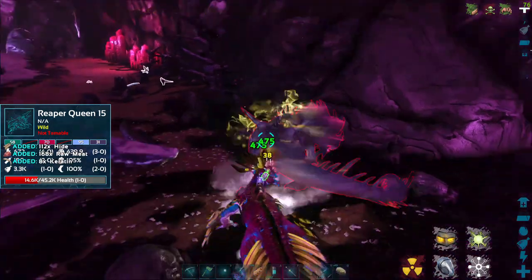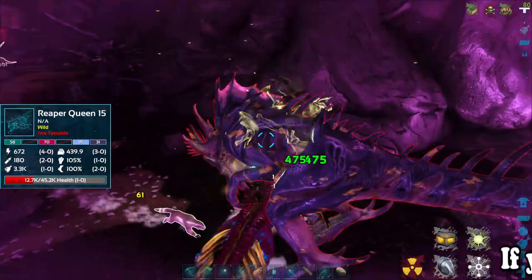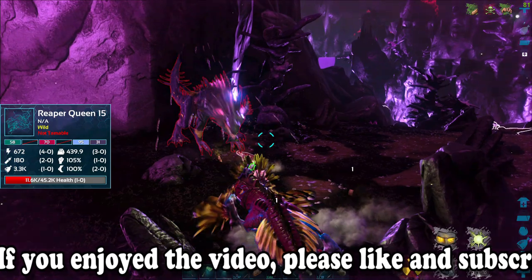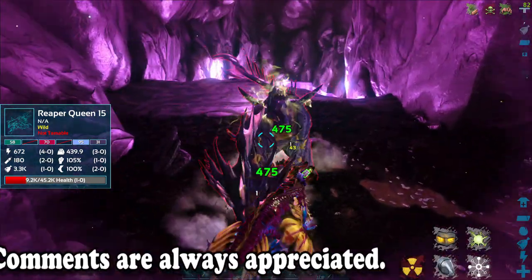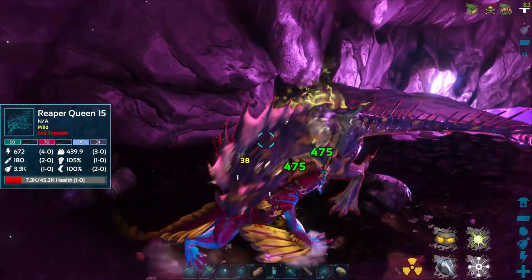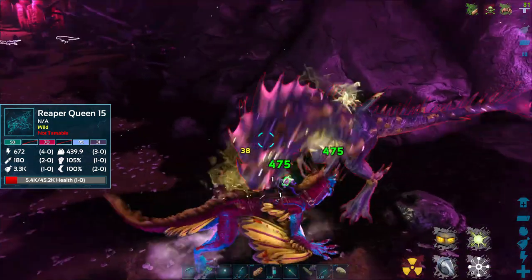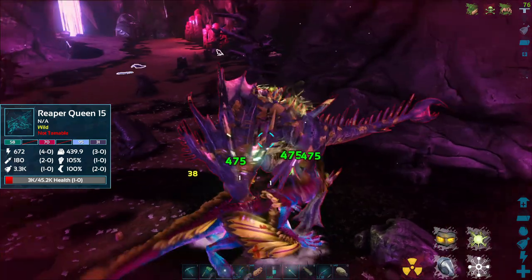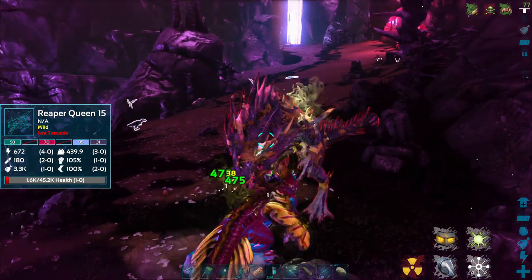Once I get it below 1,000, I'm going to turn the light pet off by clapping, grab my sword, and hit it. Once I get it aggroed on me, it should impregnate me. You'll probably be attacked by Nameless at that point because the light will be off, but that's part of it. On official, people make elaborate traps — they'll trap a level 151 and lead it onto stone foundations so it can't burrow underground, and then everybody can come get impregnated.